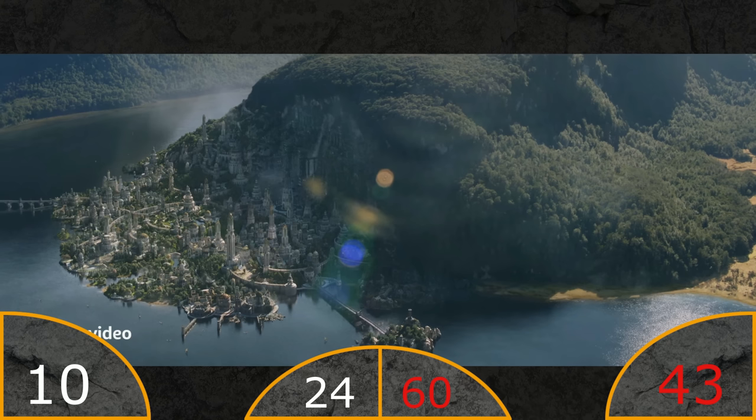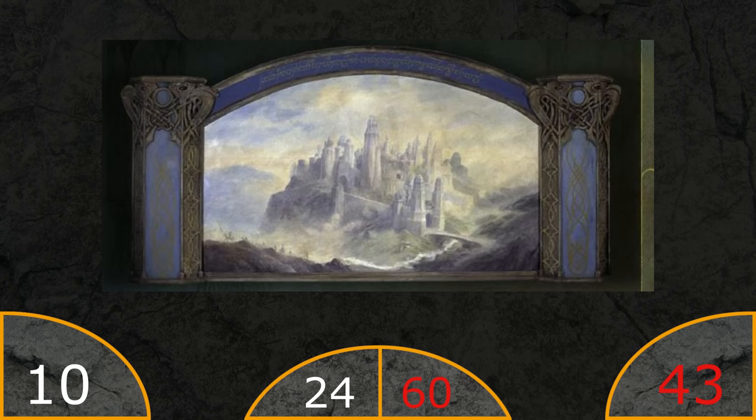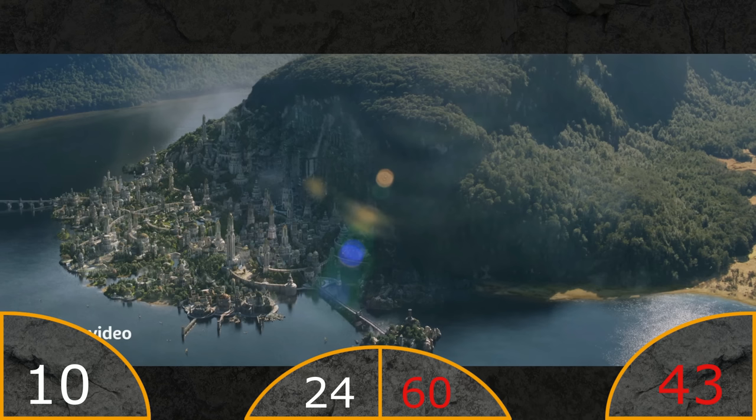And then we have this city. Many have guessed that this might be somewhere in Numenor, but from what I could read online this might actually be Ost-in-Edhil, the capital of Eregion. I do feel they should have used some of the designs by Alan Lee that were made for the Lord of the Rings. But overall I think the city looks pretty good, so I'll give a personal positive at least.